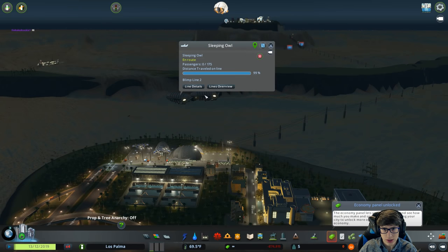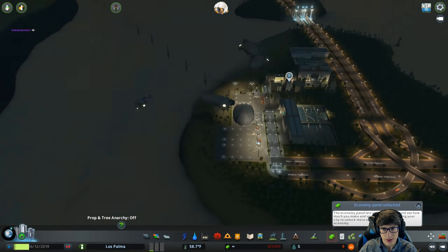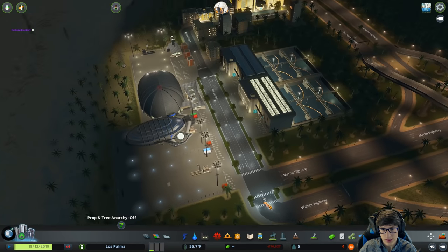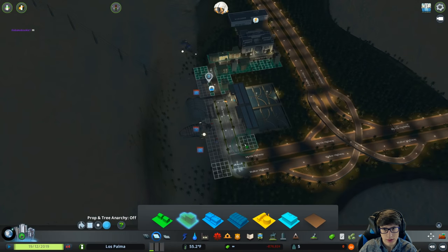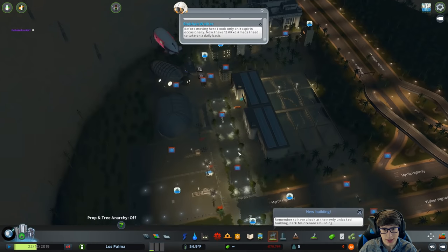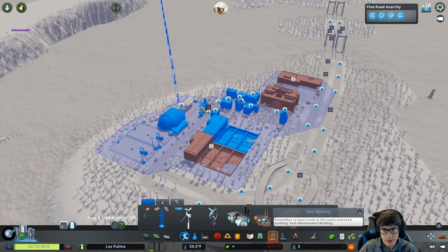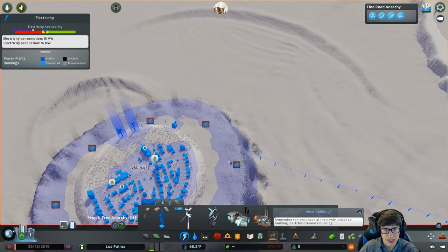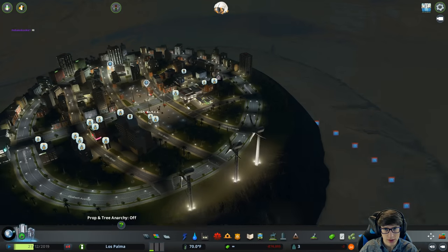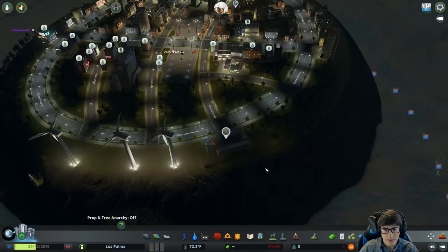Zero out of 175 going across — that's slightly disappointing. Zero out of 35 too. Can we raise these numbers a little bit? People are dying! Flood trucks, this is your job! How are they having electric issues? Probably not enough electricity — let's fix that. Bam, now there's enough electricity.